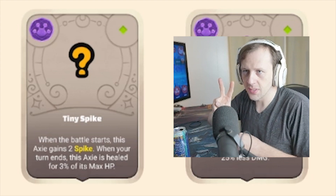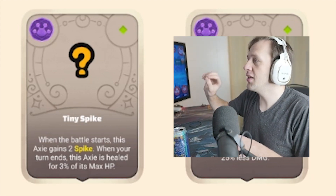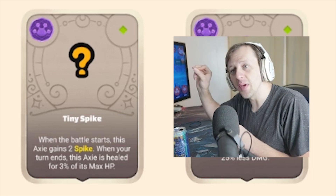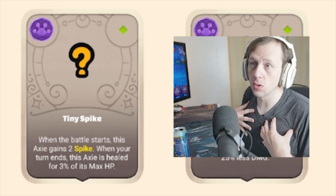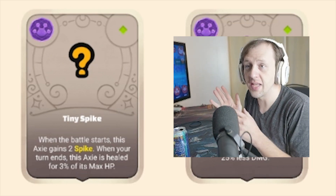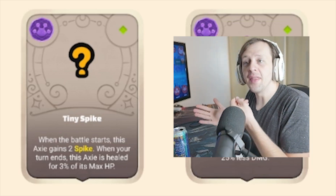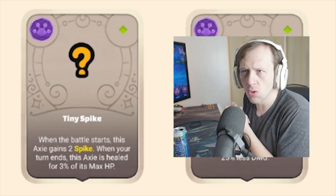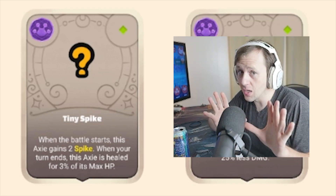I had two guesses. Number one, it's a damage reduction thing. Number two, it does true or pure damage based off the number of Spikes you have to the attacker. That's what I'm leaning towards. If it's the first one, it'd be like maximum stack of four or five, because damage reduction is very strong. If it's the other one, which is most likely, when they attack, they take some type of true or pure damage that ignores shield. That's speculation — not 100%, just what I think.